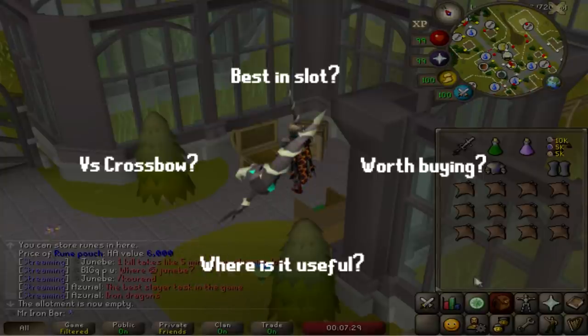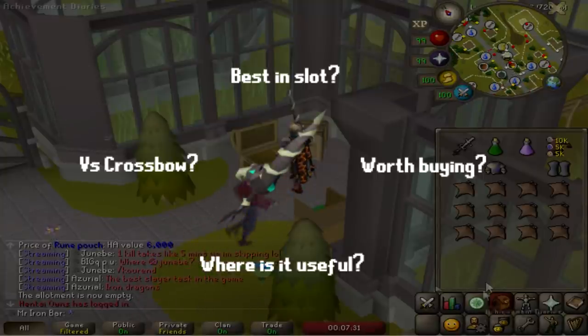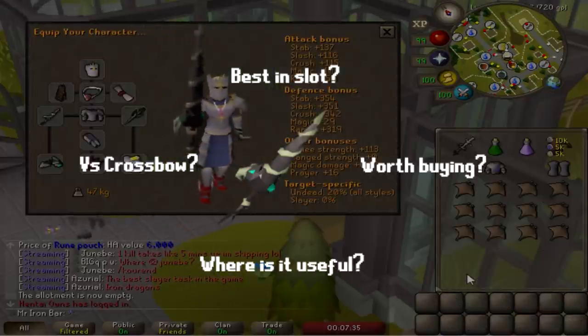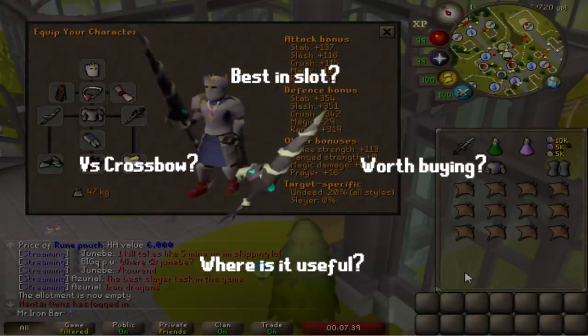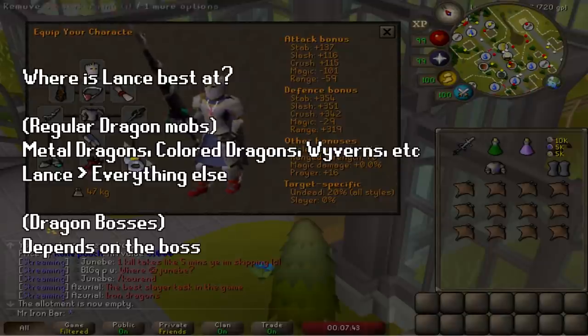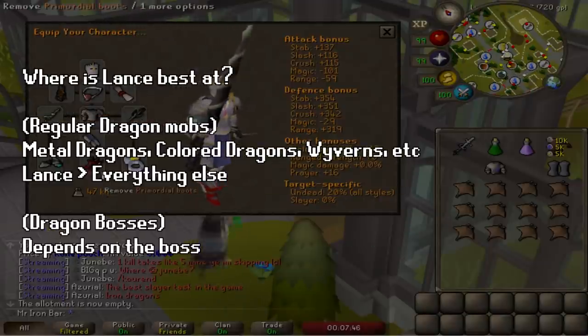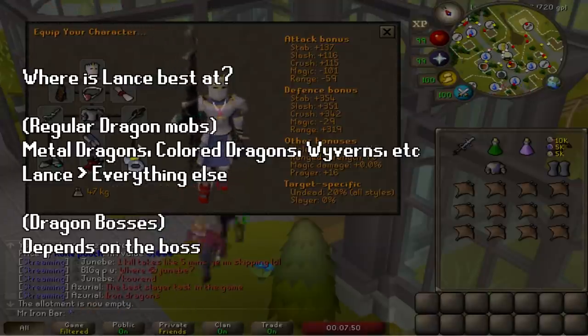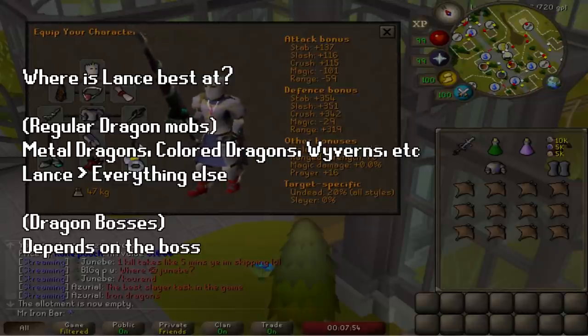So the first two weeks of the Kebos Lowlands release, there's definitely been a lot of talk about where the Dragon Hunter Lance is best at. From my first impressions, I can tell you that the lance when it comes to mainlining most dragons excels. It's basically best in slot DPS over almost everything. But when it comes to certain bossing situations, there is talk about the lance competing with certain weapons at certain bosses.